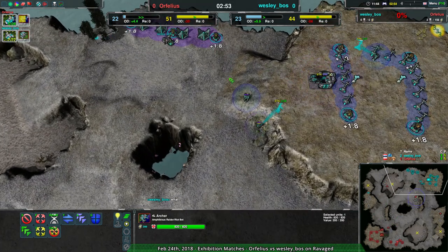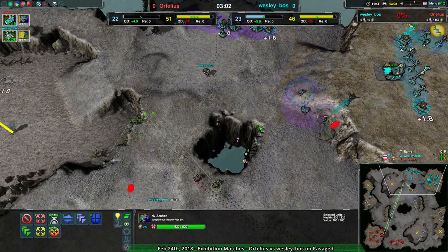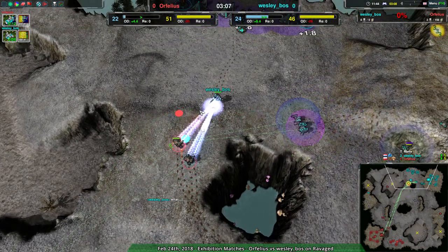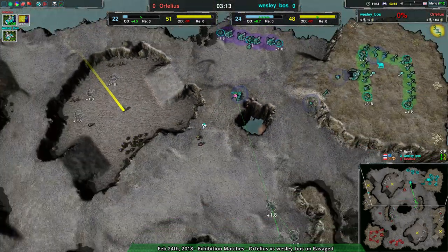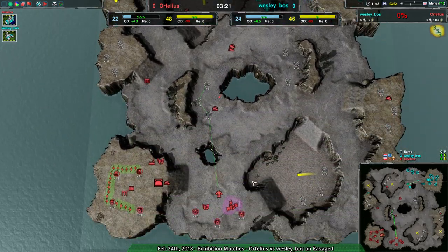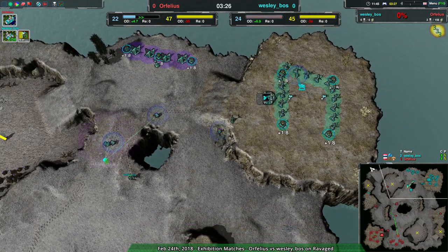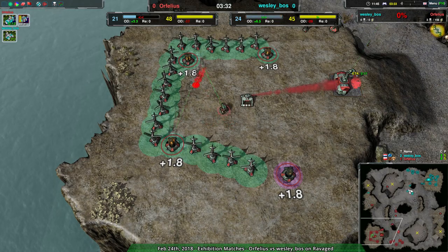As long as the shields are up the push will not happen, which kind of makes sense - shields absorb energy and dissipate it across the entire shield, so absorbing kinetic energy from water spray makes about as much sense as from a bullet. That's the fluff I'm making up for why this works. What's also working is Wesley Boss's economy - they're expanding a little faster than Orphelius and finding a bit more metal, plus more overdrive mostly from the wind generators.